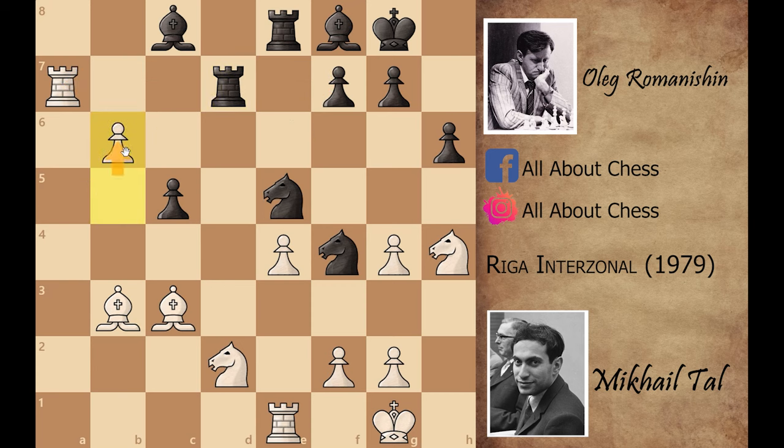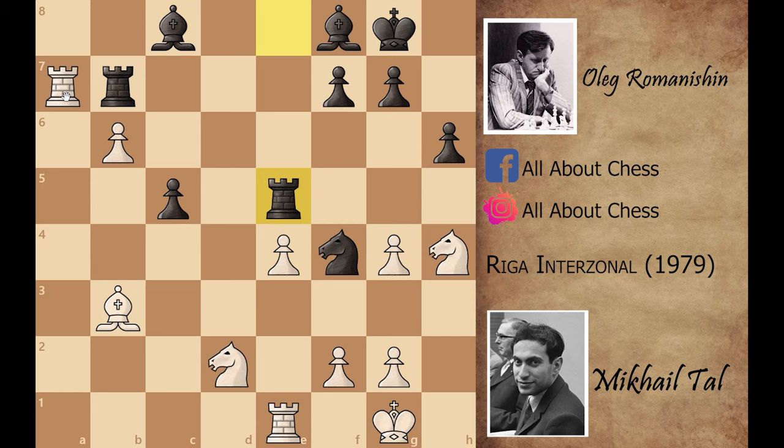Instead of capturing the rook, Mikhail Tal played b6 — a very strong move advancing his pawn while also defending his rook on a7. Black cannot capture the rook because of b captures on a7, and the pawn on a7 would be very powerful. So Black played Rook to b7. Now Mikhail Tal played Bishop captures on e5, forcing Rook captures on e5, and then Knight to c4 attacks the rook. If the rook goes to e8, then Knight to f5 — both knights are coming to d6 and it is totally winning for Tal.